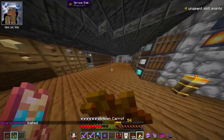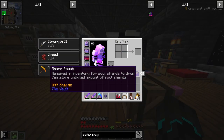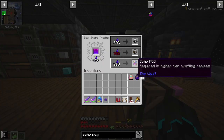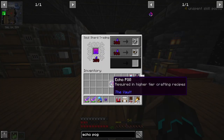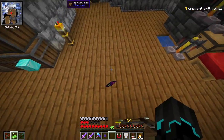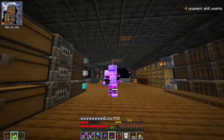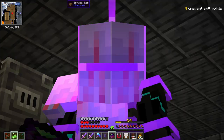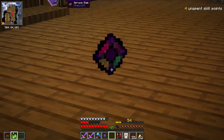My health was getting a little bit low — not too bad though. But we got 897 shards, and if we go in here, I'm just going to buy it right away. There we go — give me that! We have our very first Echo Puck. That is awesome.